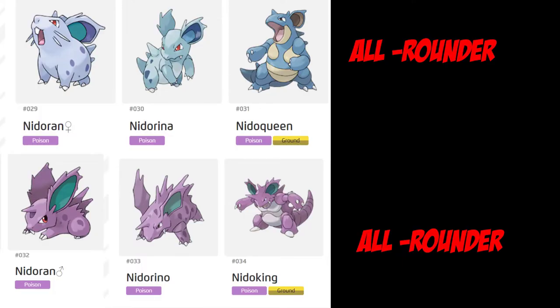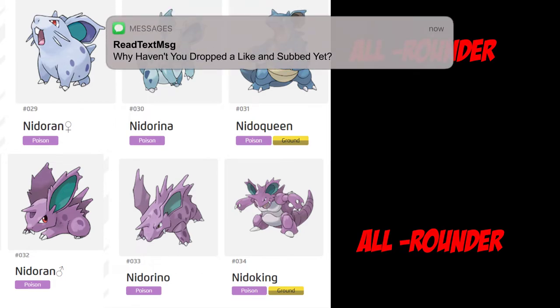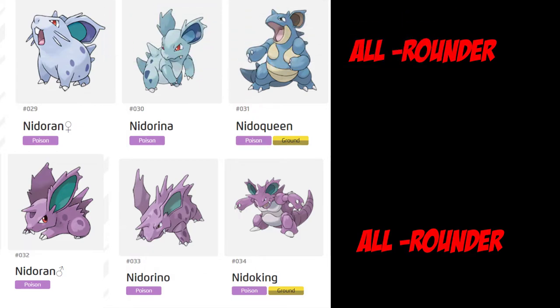This one was tough to judge whether I wanted them to be attackers or defenders — for the Nidoqueen and Nidoking line. I honestly went with all-rounder simply because they're kind of tanky but could have really good attack power. With moves like double kick or earthquake, I went with all-rounder, but I could see them being defenders or attackers. Obviously not support, and obviously not speedy at all. Let me know if you agree — I think it could go to any of the three: attack, defend, or all-rounder.